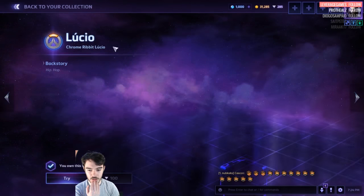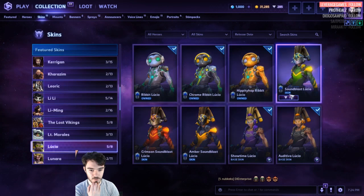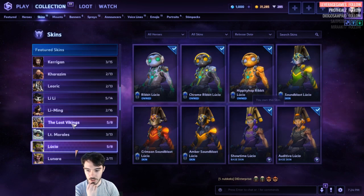Lucio. It's going to be 100 for the rabbit thing. Again, these might be placeholder amounts. Then you've got these skins.